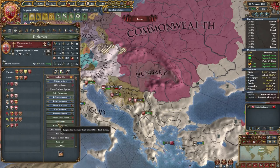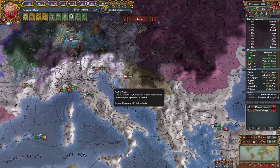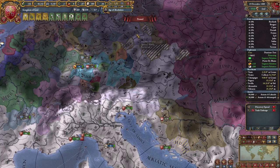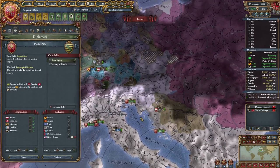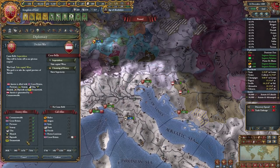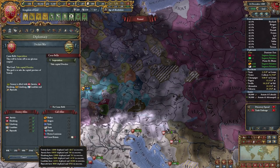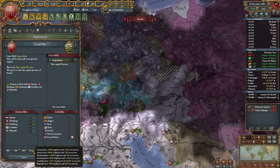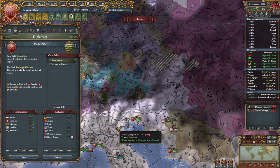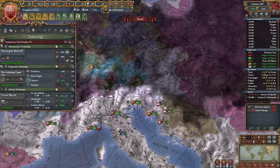I can continue to eclipse the Commonwealth and get some free points, which I'm totally okay with. How's our unrest? It's really not that bad. I think I'm willing to actually begin the war. Let's just make sure we have three stacks over here, because they have a total of around... I'd say at least 150,000 troops, somewhere closer to 170,000. But that should be no problem, so long as we bring in four stacks.